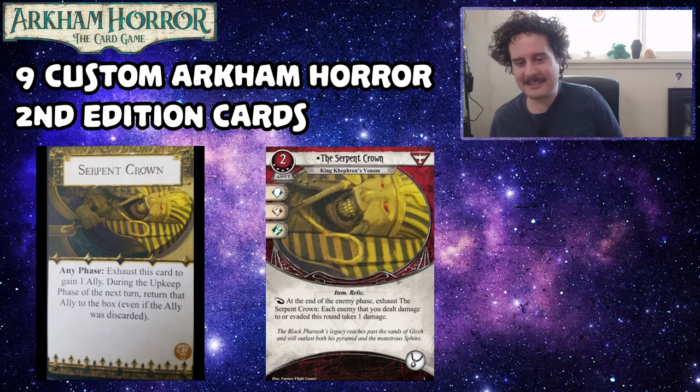This one has nothing to do with the original — upon seeing 'Serpent Crown,' the thought was snake, then poison, and it became a cool card. It's particularly great in Rita for extra damage, also works in Silas and Yorick. The design intentionally triggers at the end of the enemy phase so it isn't just free damage every round — you actually have to attack or evade the enemies. You could even use it in Ursula to run away from rats and kill them.